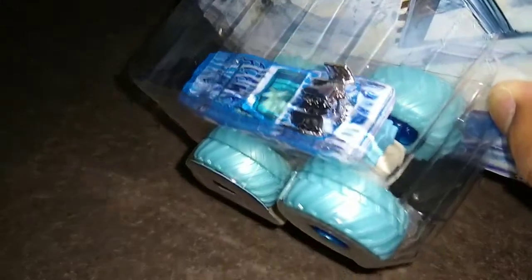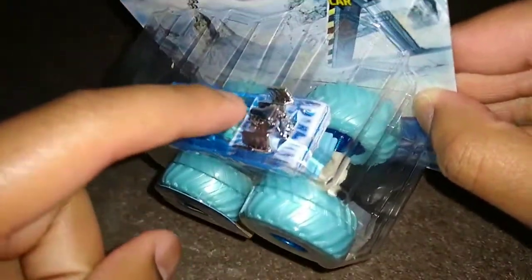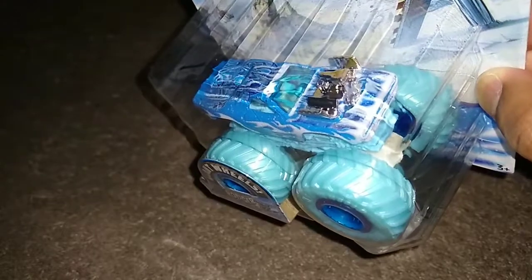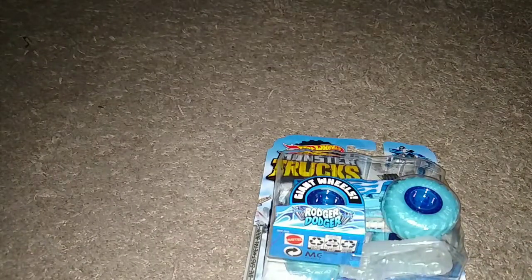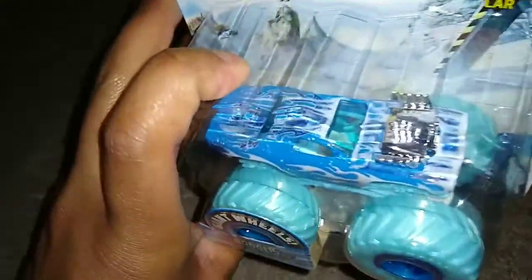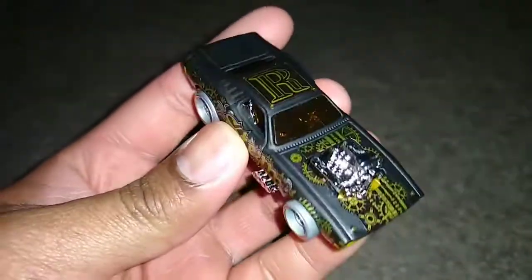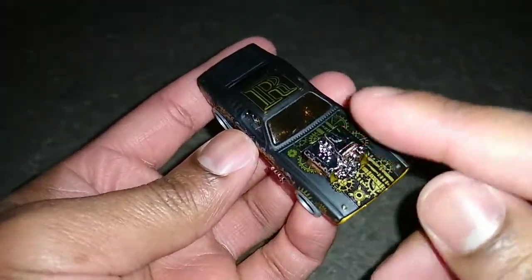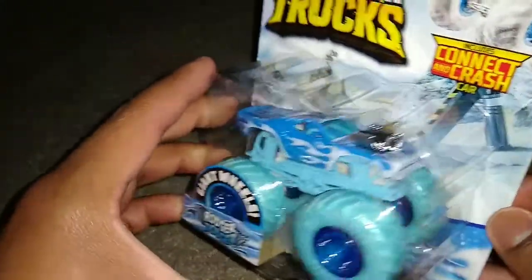It has the old hood on there. If you have older Roger Dodger models, you'll notice this is what the hood looks like. If you have newer Roger Dodger models, it does not look like this. So that's the old blown engine on here for the Roger Dodger. If you have newer ones — like this one I found in the C case — this is what the newer ones look like: blown engine right here with pipes sticking through. So if y'all have a regular Roger Dodger casting, this is what the retooled one looks like; the older ones look like this. I prefer this blown engine over the other one, to be honest.